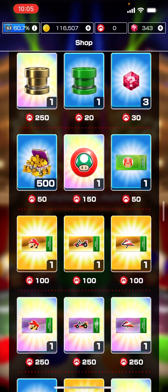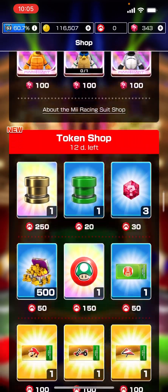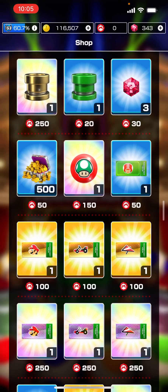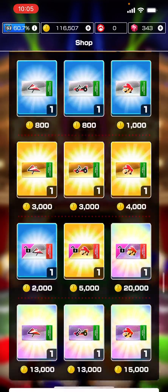Here is the token shop — a lot of options here. We got high-end tickets across the board, and then gold pipe there, rubies. We got the one-up balloon, some quick tickets there, some coins, daily selects here, and then the tier shop.